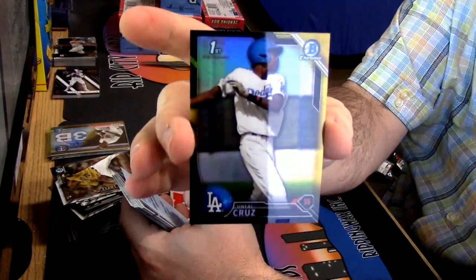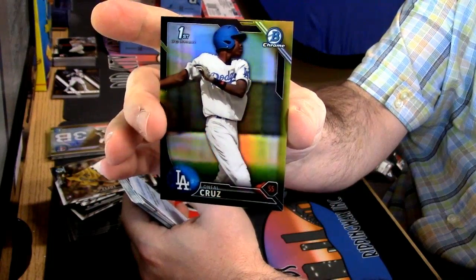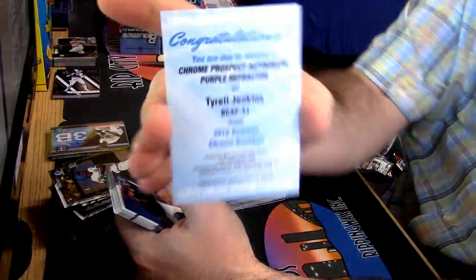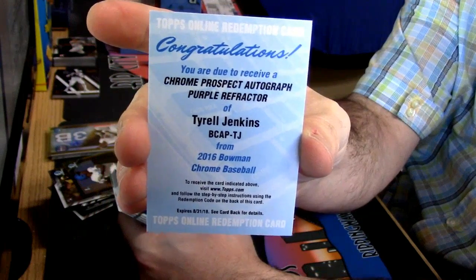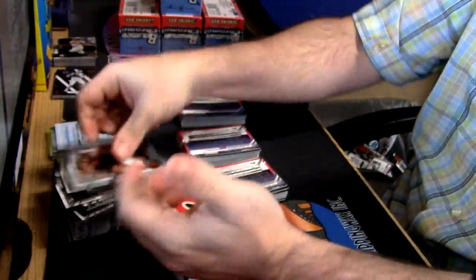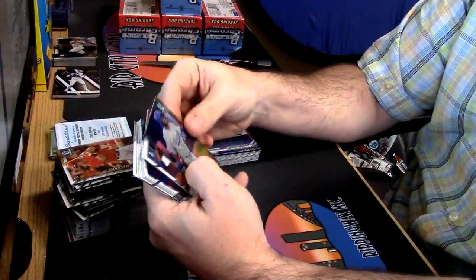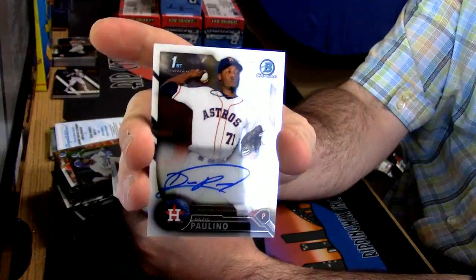This is exclusive for vendors — it is a black and gold refractor. That's O'Neal Cruz, first redemption I've seen. Purple — another colored numbered auto: Tyrell Jenkins. Pure fire. Willie Calhoun black and gold, and for the Astros a David Paulino base autograph.